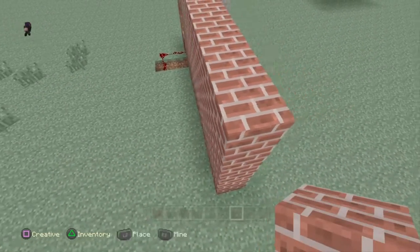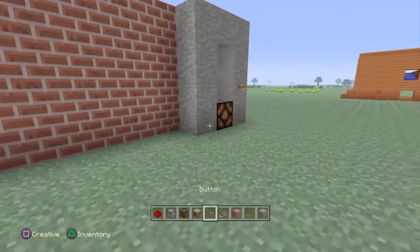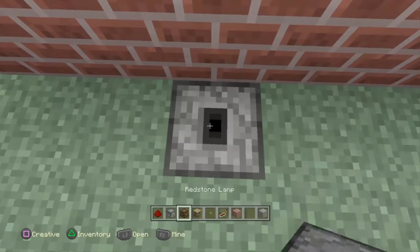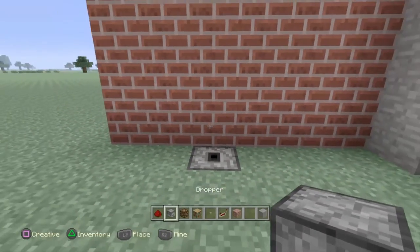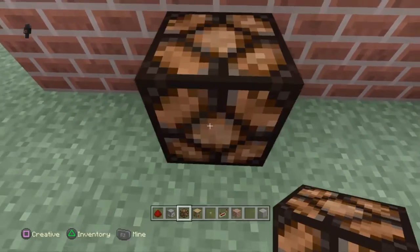This is going to be one of the most basic type ones to build. So let's go ahead and get started. The first thing you want to do is break the bottom floor, put a dropper down there because you're going to need a dropper. Then grab a glowstone lamp, crouch, and place it on top.